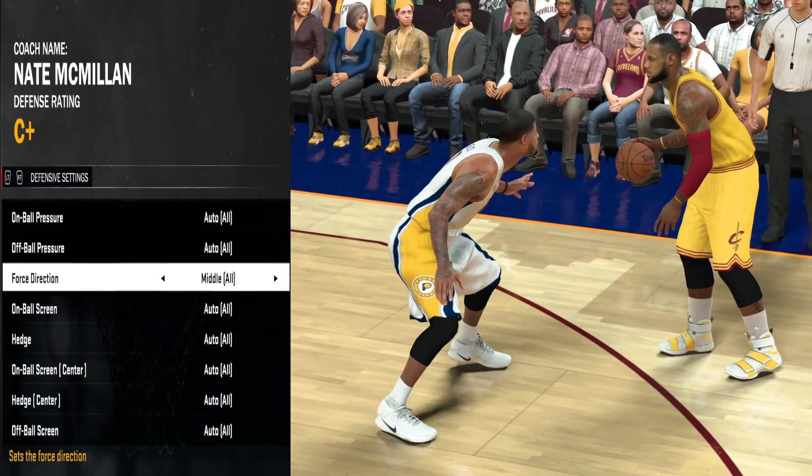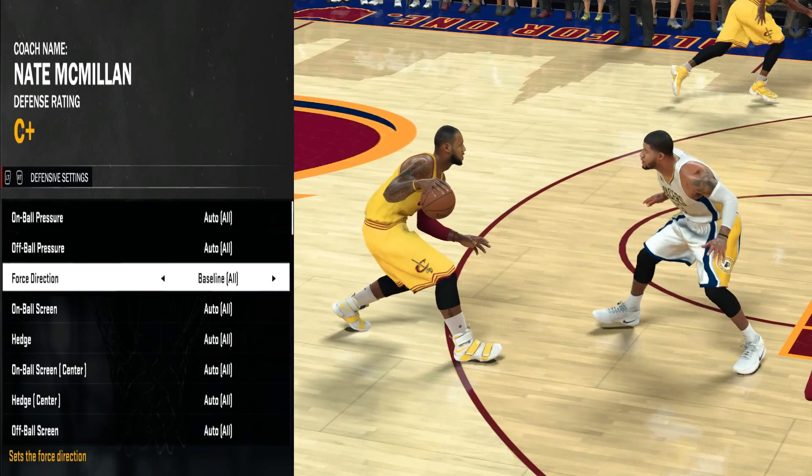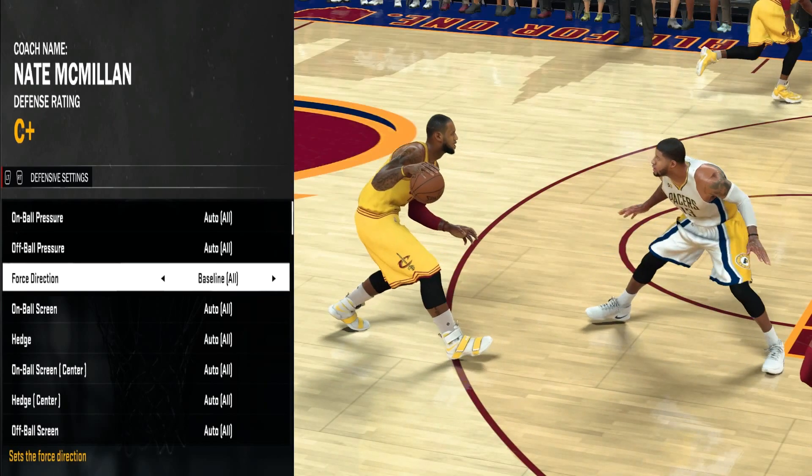Then we have Force Middle — as you can see based on the way Paul George is standing, he's sending LeBron to the middle of the court. I usually send guards to the middle to avoid baseline cheese. Then we have Force Baseline — as you can see, Paul George is sending LeBron James to the baseline. I usually use this for bigs because I want to use the baseline as an added defender.